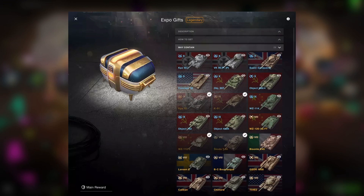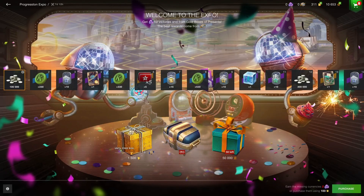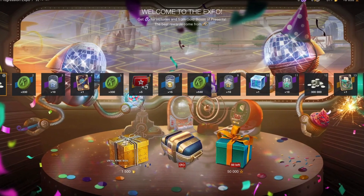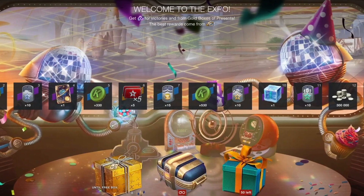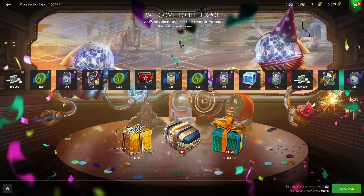You can get a free tier 10 vehicle from here no problem if you complete this event. You're probably asking: how do I progress through this event? The one currency needed to actually progress your way through the event is called complementary tickets. You can earn these tickets by completing and winning battles.